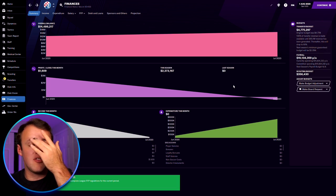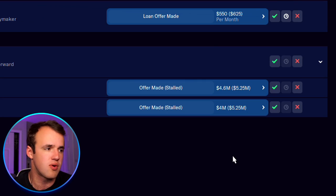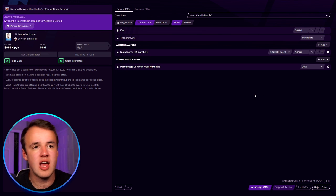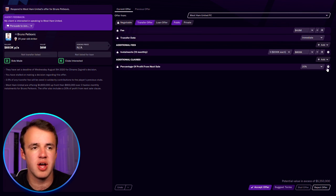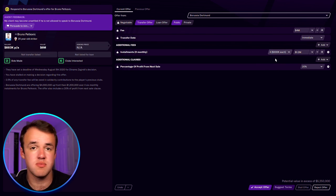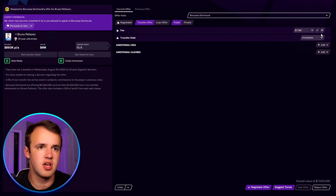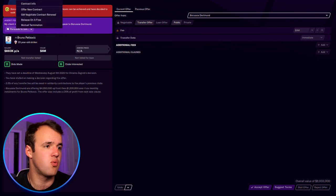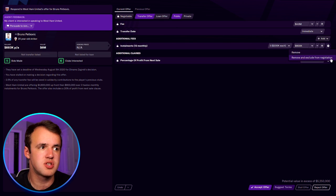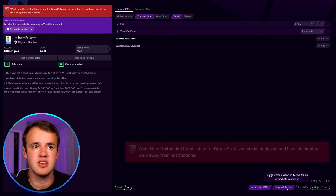The board will give you a transfer budget they believe is right for your goals. So how do you handle actual transfers? There is a transfer screen and we have some offers that have come in — a dropdown for a 25-year-old striker, Bruno Petkovic. West Ham has come in with an offer. We think we want more money upfront. This offer is 1.2 million over six monthly payments, meaning we get 300,000 every six months until we reach 1.2 million over two years. My general default is to negotiate this up — let's say I want 9 million. They've decided to walk away. We've got another offer of similar value, so let's remove the percentage-of-profit-from-next-sale clause and go up to 7.5 million.